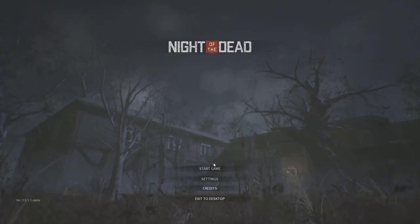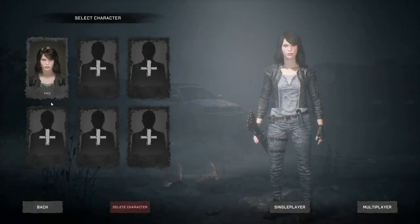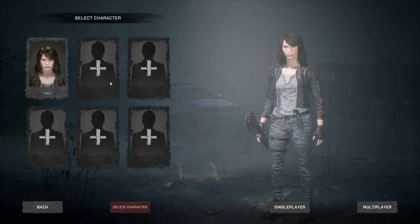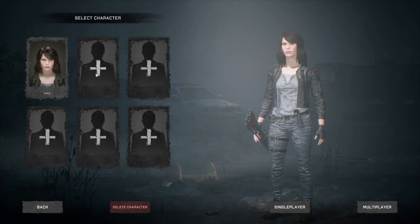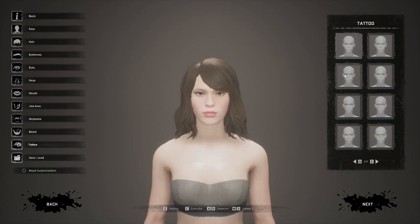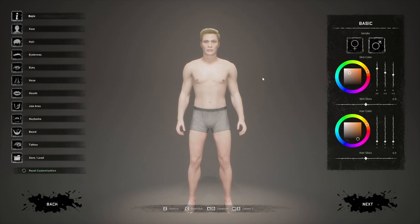Hit Back once you're done with settings. We'll go to Start Game. You can have multiple characters here — each character will have its own levels. So if you log into a game and you're missing your stuff, log back out and try a different character, because that's probably the one you're looking for. We'll come into character creation — you can design your character with tattoos and all kinds of facial options. I want to get to playing so we'll keep it fairly quick. You can go from male to female.